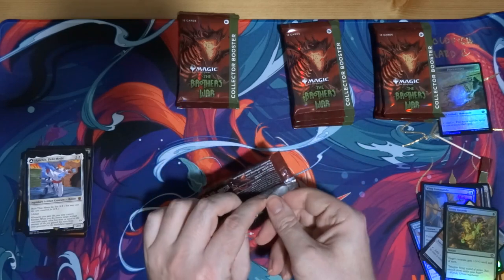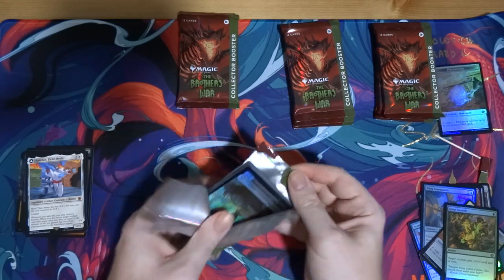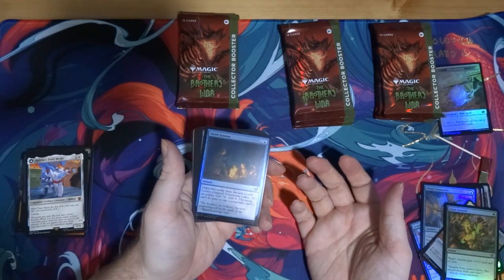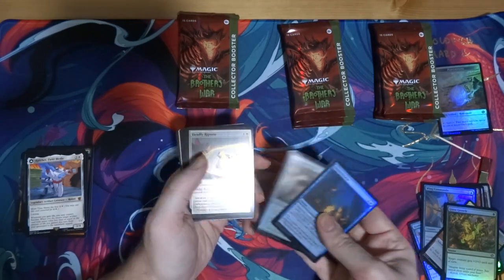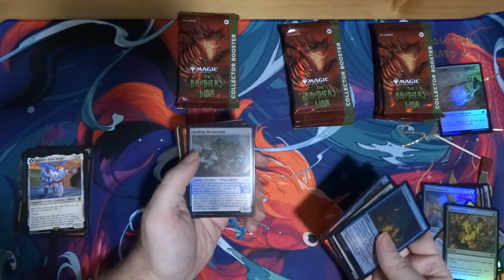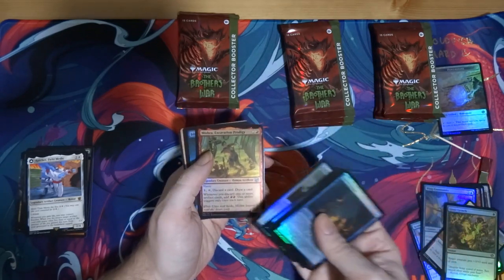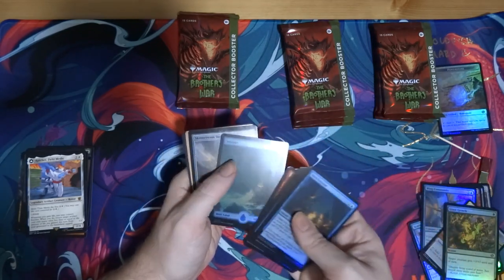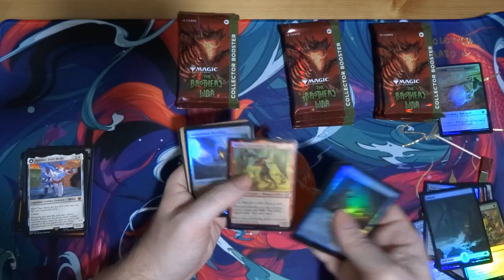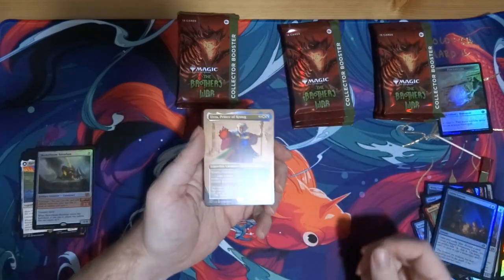He tries in vain to open up the pack — there we go! My herculean strength cracked it open. Chromatic Lantern — that's cool, that's definitely playable. Dihada's Ploy — nice. Curate — not bad. Hulking Metamorph — that did a lot of work for me in limited. Mishra. And I see something coming up — Skittering Surveyor, Skitter Beam Battalion — alright. And Urza, Prince of Kroog — I really like this one.